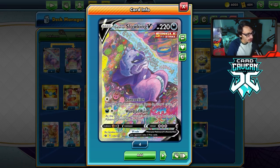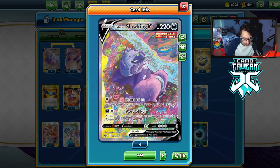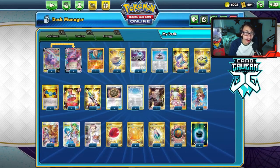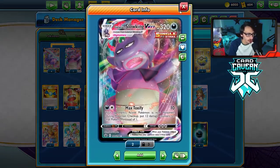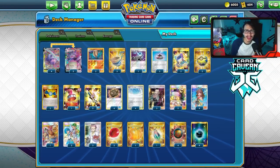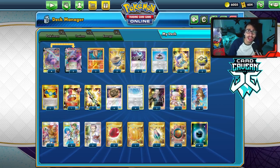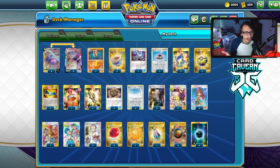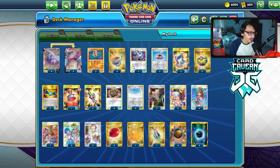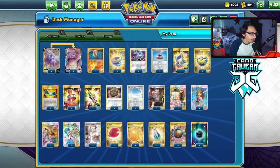We have access to Slowking's Concoction — discard a card from your hand, draw three cards. It's a nice way to set up if we get a rough start. That's it for Pokémon: four Slowking and two Omastar. We might just take a loss to Urshifu VMax since I don't play Weakness Guard Energy. Urshifu will give us trouble — they have Tower of Water, Air Balloon, and a bunch of switching cards. That matchup is already really hard and your worst matchup for this deck.